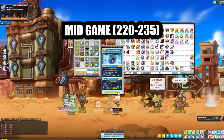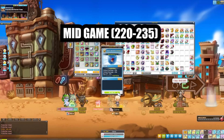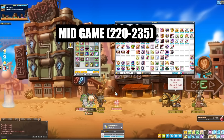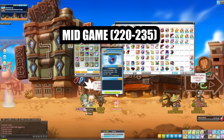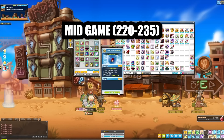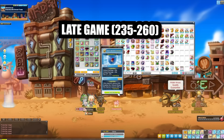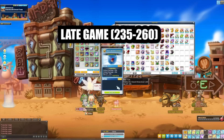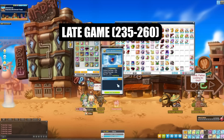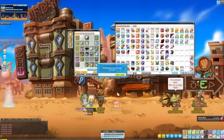Moving into mid game, which is 220 to 235, I would recommend just having all your gear at two-line unique. Of course if you get lucky and get some legendaries that's fine, but you definitely don't need to greed for legendary items at 220 to 235 — this is still a very early point in the game. Around 235 is where you're really going to start needing to push those potentials, moving into the next tier.